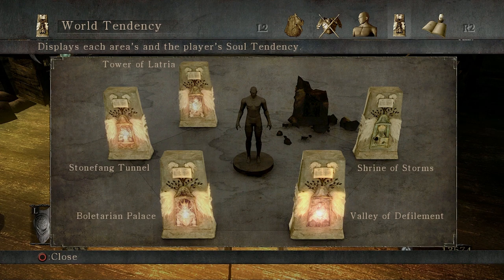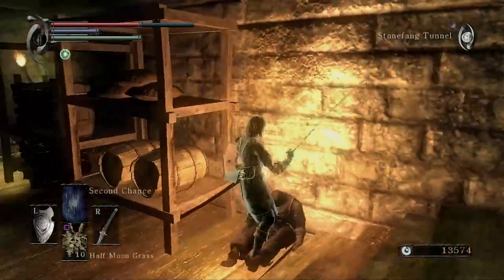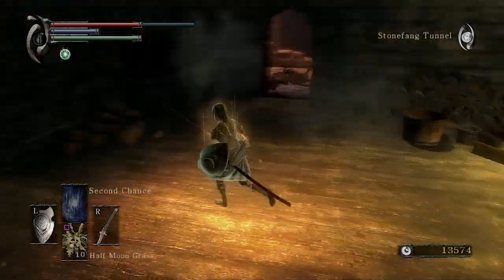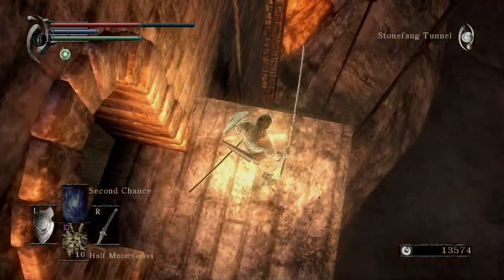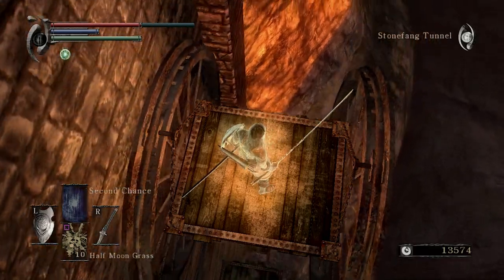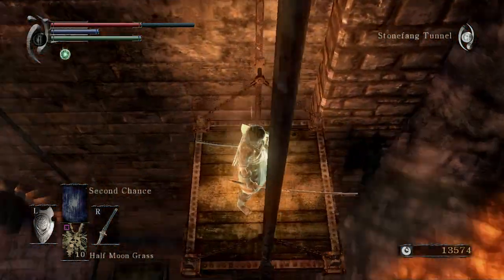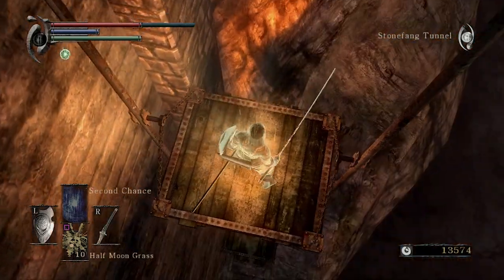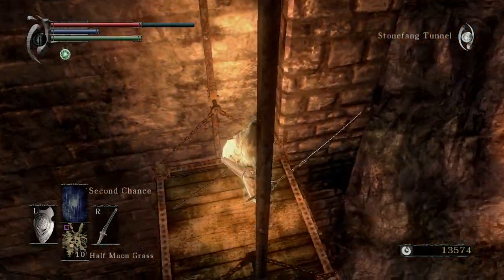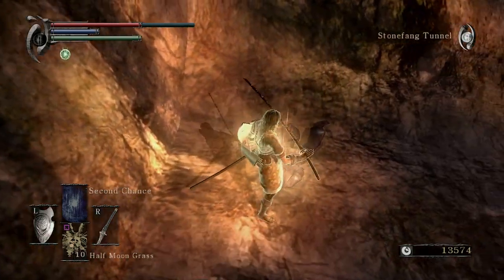I'm actually playing in offline mode right now because I want to manipulate the world tendencies. As you can see, Shrine of Storms is now neutral because I killed a primeval demon — and once you kill it, stuff shifts from pure black like three degrees towards white. Like I said in a previous video, I am not a huge fan of the tendency system. It's just a big annoyance. I understand a lot of people in Demon's Souls love it, but to me it's a big inconvenience having to go into offline mode and not interact with other players just to reliably manipulate world tendencies.